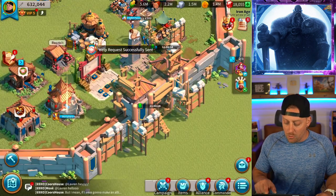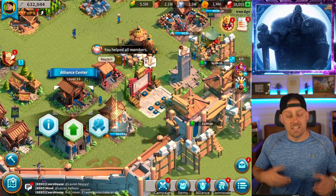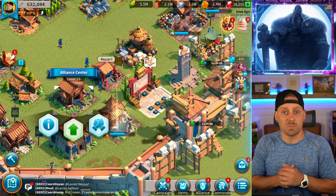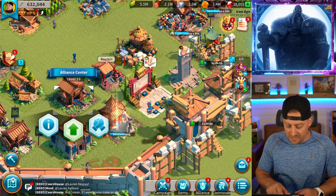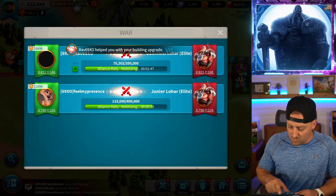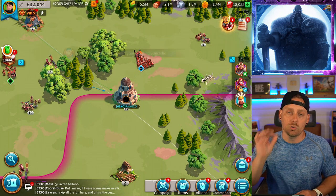It's always important to make sure that your Alliance Center is upgraded as high as possible because every time you upgrade it, you get one extra help, which cuts time off of your upgrades. And while we're down here, looks like we have another rally that we're going to join right now because we have been rallying Lohars like crazy.